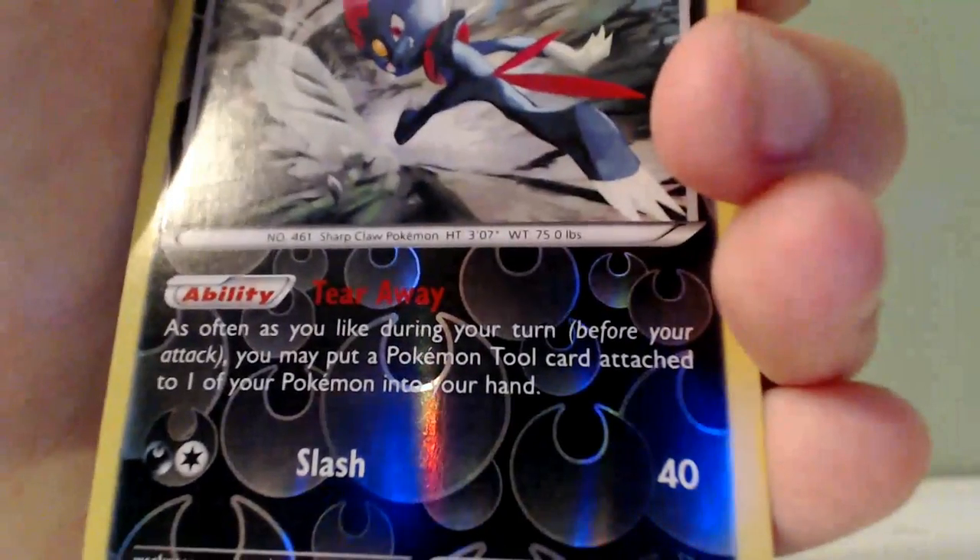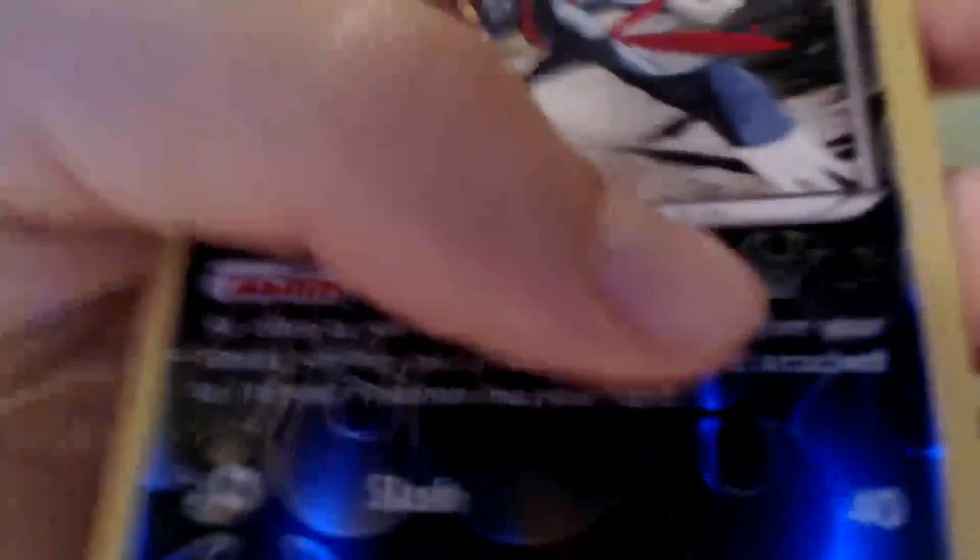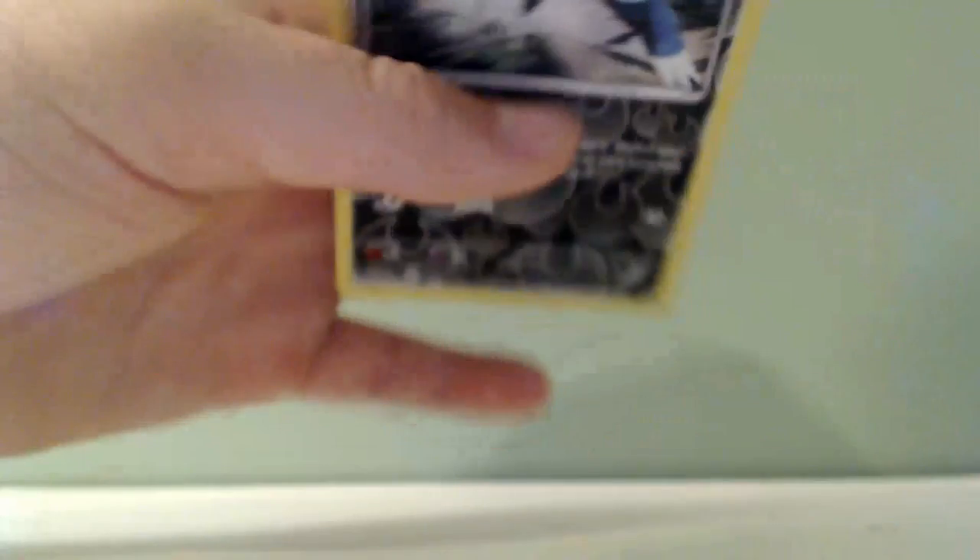I didn't even know this Pokemon existed until a couple weeks ago. It is Weavile. I mean, it's not very cool, but it is a Holo, so you gotta give it that. It has an ability called Tear Away, and then just an attack called Slash. Not very cool, but good Pokemon. I mean, it looks cool.